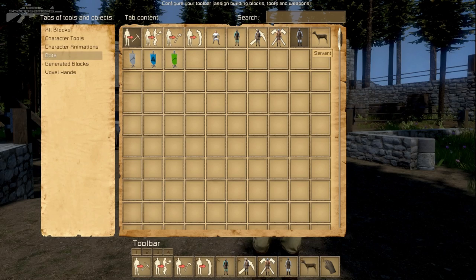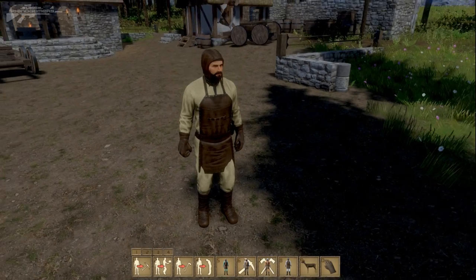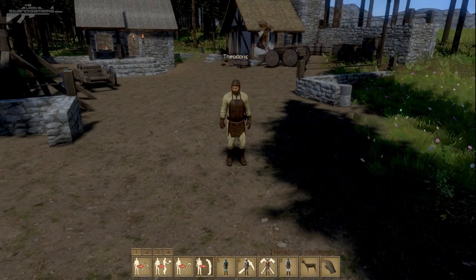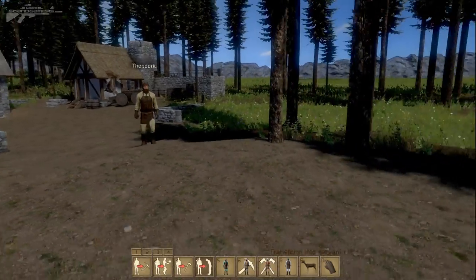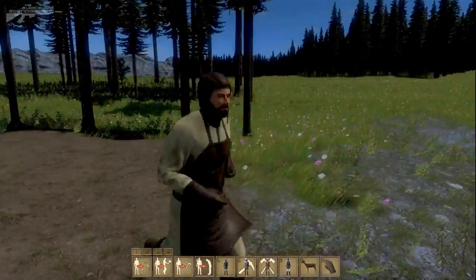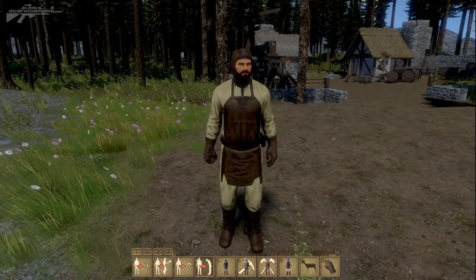They've renamed the peasant to a servant. A servant will follow you around. We'll turn this guy into a servant so I can quickly show you how this works. By pressing number four and clicking on him, he now becomes a servant, and a servant will loyally follow you wherever you go through whatever treacherous terrain — perfect for leading them to a work site if you want them to work in that area.